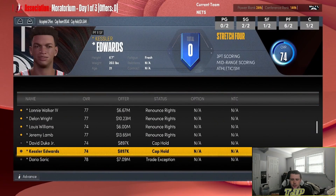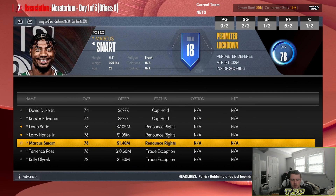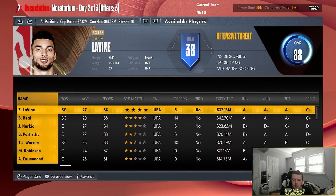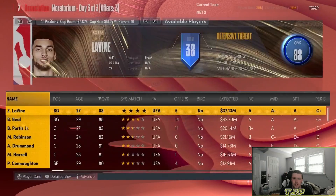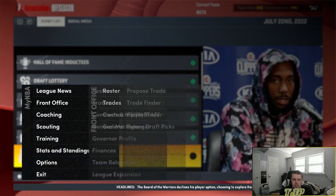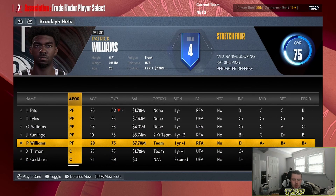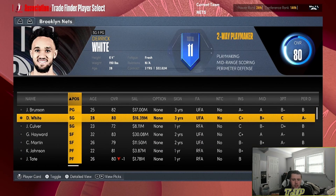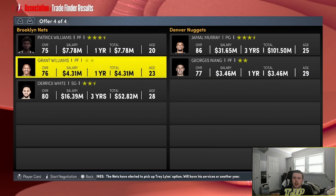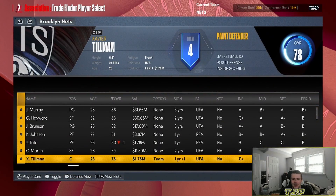We want to renounce the rights on DeLon Wright and Lonnie Walker. We'll renounce Jeremy Lamb too and a bunch of trade exception stuff we don't really need. So we'll have 25 million. We have a lot of power forwards — six power forwards! Let's see if we can make a couple trades to get another point guard. We're going to do a deal with the Nuggets: we'll get Jamal Murray and Georges Niang, giving up Patrick Williams, Grant Williams, and Derrick White. Then trading Jarrett Culver, Georges Niang, and a second-round pick to the Pelicans for Devontae Graham and Willie Hernangomez.